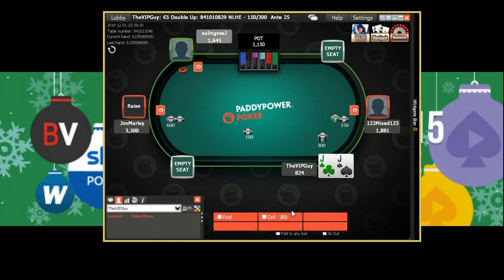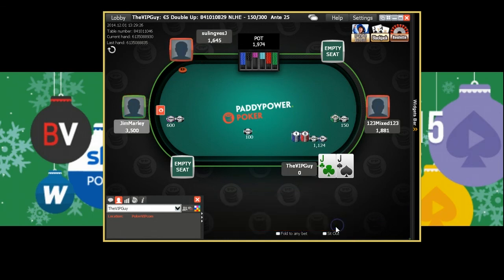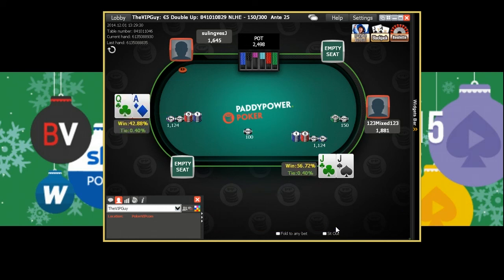Brick — god damn it, now we're the short stack. I assumed I'd be ahead versus any-two for two big blinds, but that backfired. Nice wake-up with pocket jacks though — if we win this we're second in chips. Here we go — are we going to bubble, or make it five out of five losses? Jim's never folding — it's a flip. No ten on the river — boom, back in the game! Second in chips. Jim's feeling good too.